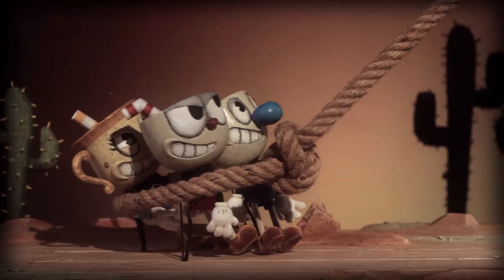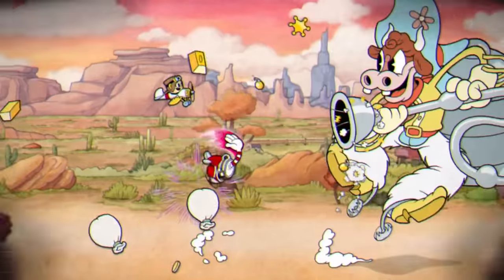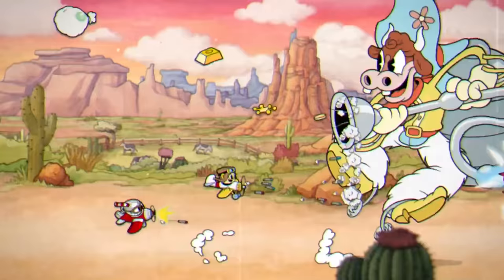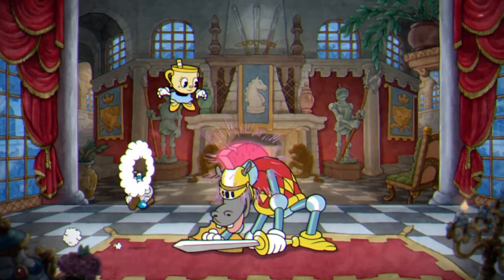The cowgirl boss brings us back to the airplane fights, which were actually my least favorite boss fights in Cuphead, but were amazingly animated — hopefully they improved on the mechanics of those situations. Finally, we saw this knight chess piece boss, which looks hella cool, and having a duel-like boss is something I have been waiting for.